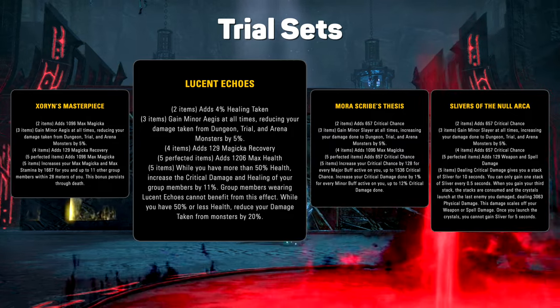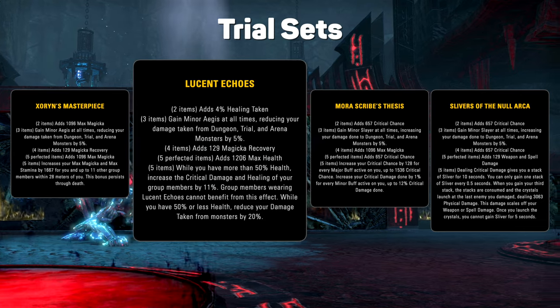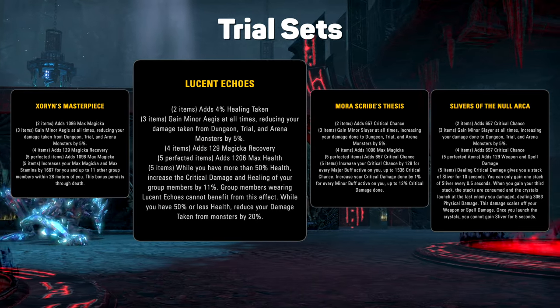The heavy set, Lucent Echoes, has a very nice bonus for dungeons, and might replace Elemental Catalyst in trials, since it's applied to the group, not just one target, and it's easier to keep up.